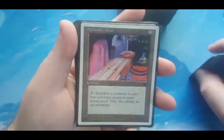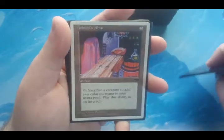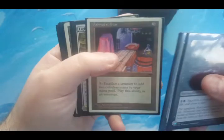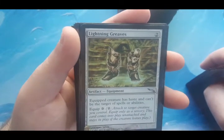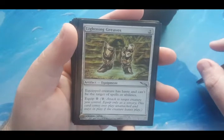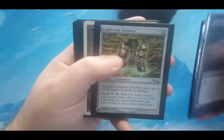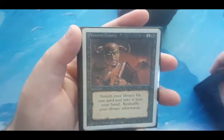Ashnod's Altar is actually a flex spot — I'm not really sure how much colorless mana I'm going to need. Sacrificing a creature adds two colorless mana. I have a way to utilize it to end the game, but in this deck it's not as powerful as in other decks I've used it with. Lightning Greaves is to protect my commander or my infect creature depending on how it plays out. Equipped creature has haste and can't be targeted by spells or abilities. I went with Greaves mainly for the haste so I can get rat tokens being created as soon as possible. Demonic Tutor — this is a Revised version that lets me search for anything I need.